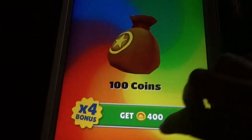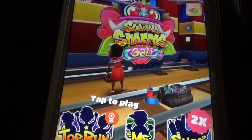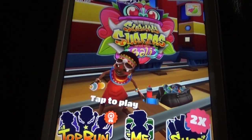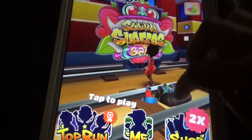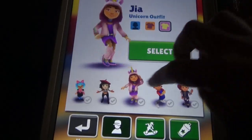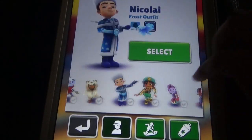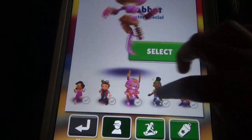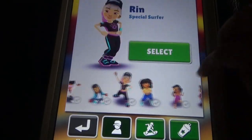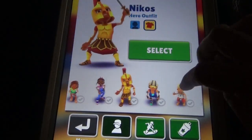Here we can see the daily reward and you can watch a video to get some rewards. There's a sale going on, and we have so many characters — all are human characters. The characters are based on the cities we visit; we go to different places and get different characters.